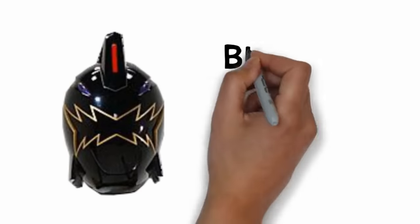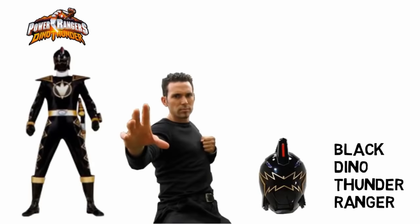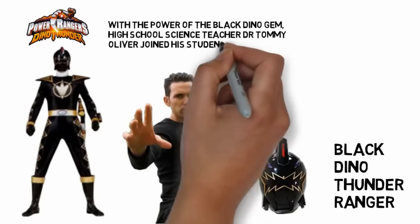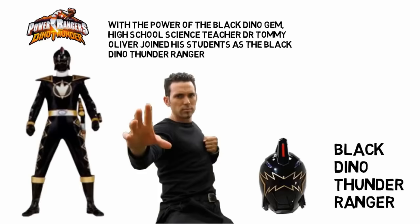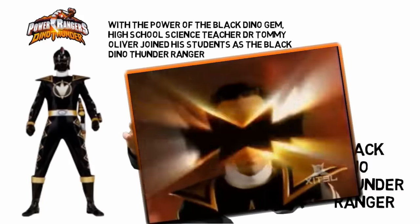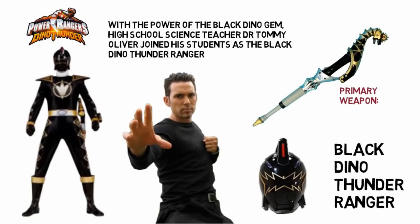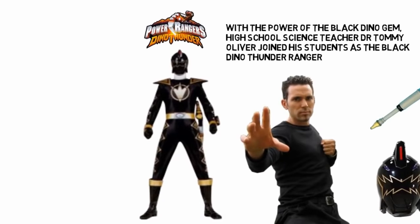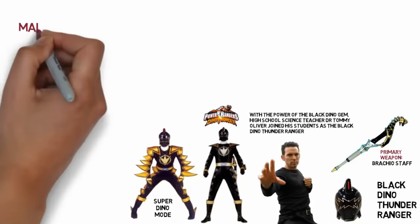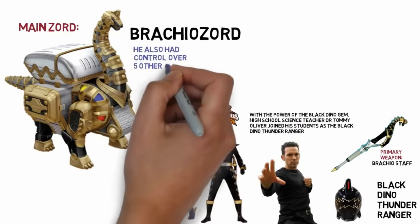And finally, we've got Tommy's last Ranger mode as the Black Dino Thunder Ranger, as seen in Power Rangers Dino Thunder. At this point, it's been years since Tommy had given up his powers, and he initially appears on the show as a high school teacher with a PhD who serves as a mentor to the other Rangers. But he soon picks up the Black Dino Gem and joins his fellow students as a Power Ranger. His primary weapon is the Brachial Staff, and he's also got a Super Dino Mode. His main Zord is the Brachial Zord, but he also had control over 5 other smaller dinosaurs.